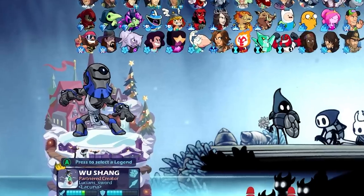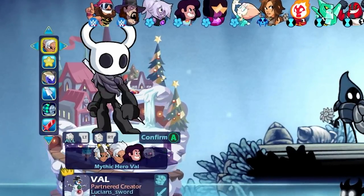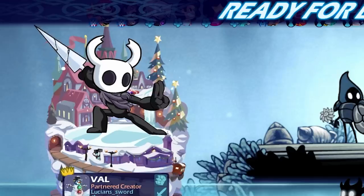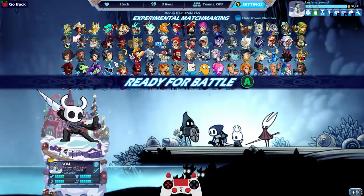The first one is a mod that turns the Mythic — Mythic Hero Val into the Hollow Knight, and it looks pretty dang good. The second mod is a map pack, and the map pack is for Hollow Knight as well. It basically turns most of Brawlhalla's maps into Hollow Knight maps, and they look amazing.